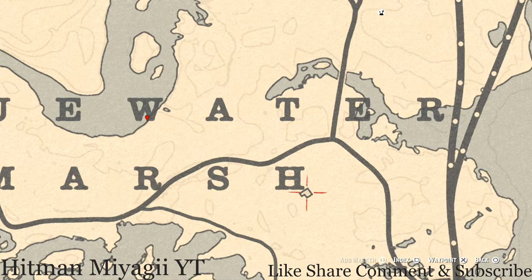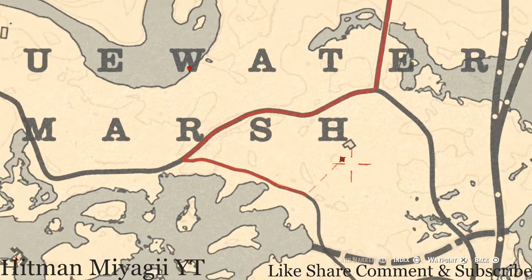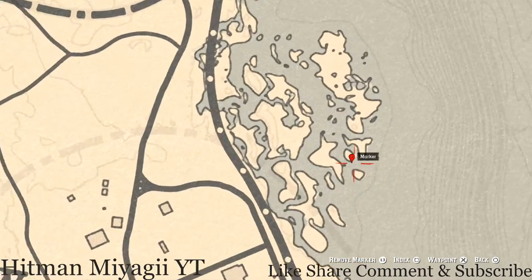Right here by the H there's another item underneath the house at this location — pull out your metal detector and you guys will get a random coin. There's also a tarot card right about here inside the broken down outhouse — this is a Page of Cups. Go and grab that too.